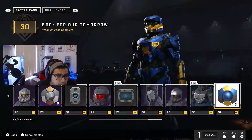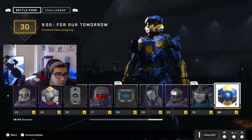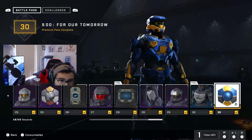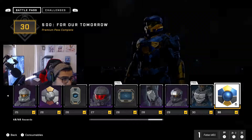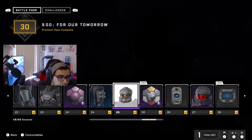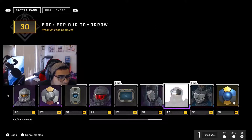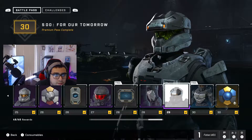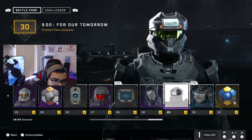Do a battle pass, maxed out, premium pass complete. The last one is the Estate Gold Legendary armor coating, and that Trailblazer Helmet, with that Airwolf SCII — whatever that is, I think it's like a scope in the lore or something.